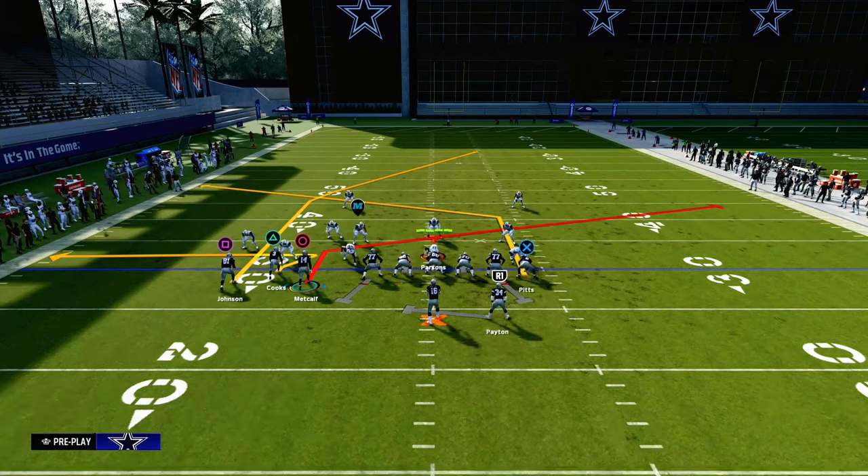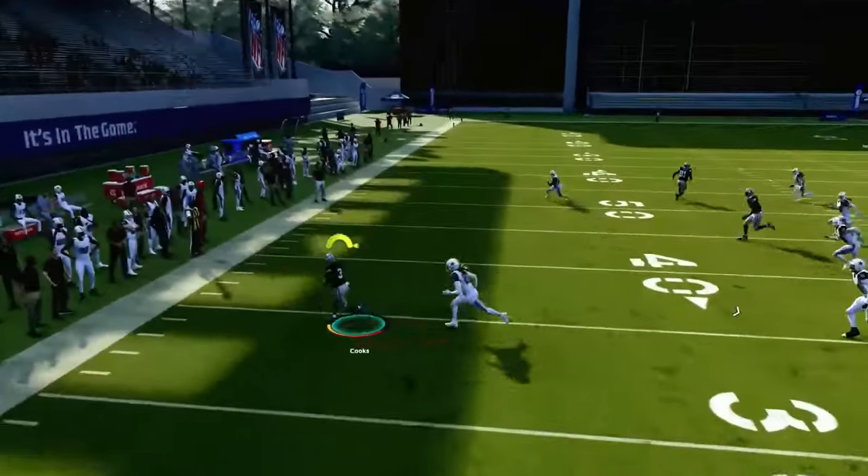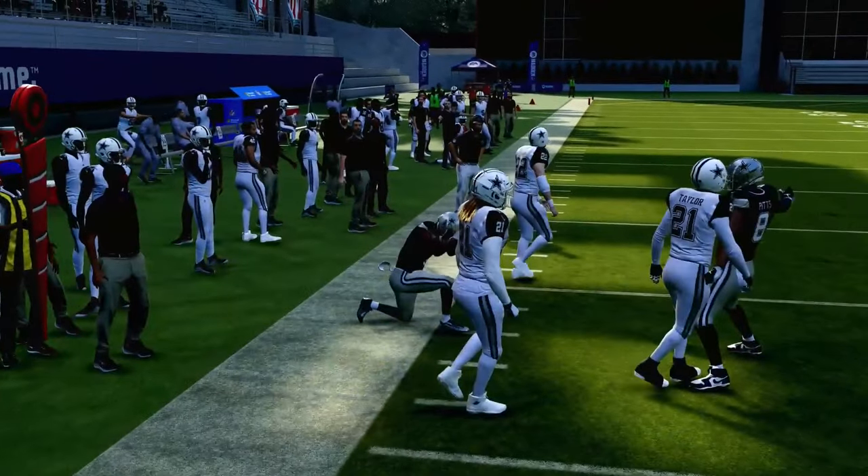This is known as the slant post concept, and it's truly probably one of the best ways to attack man coverage, because pretty much every route on the play is going to consistently win and get you separation against man coverage.